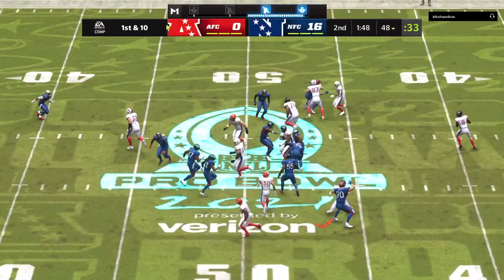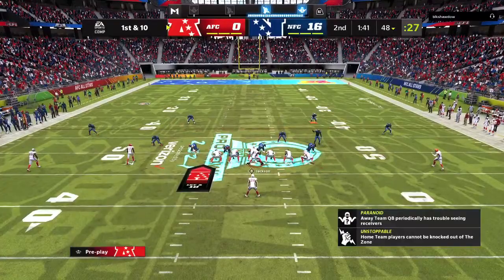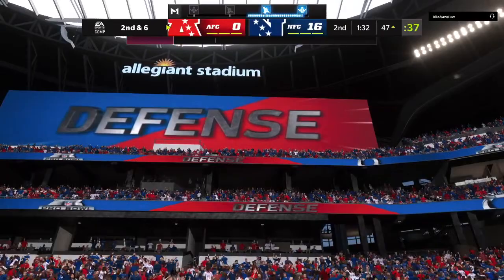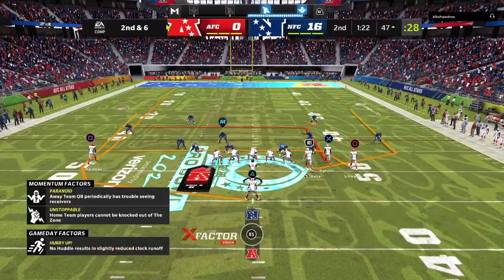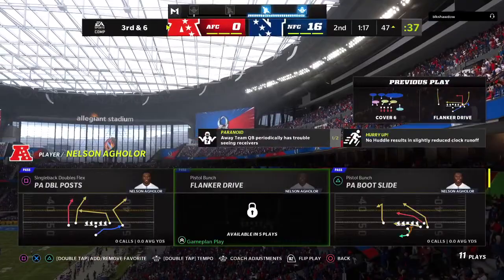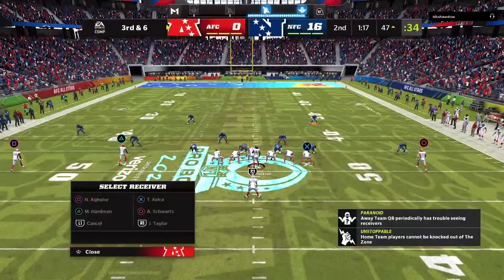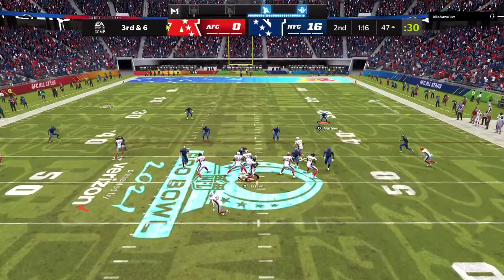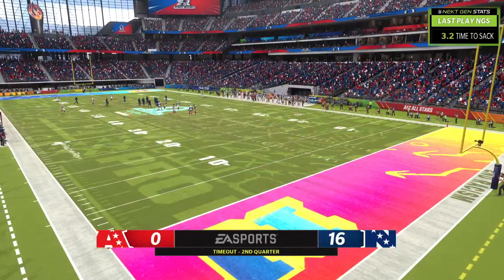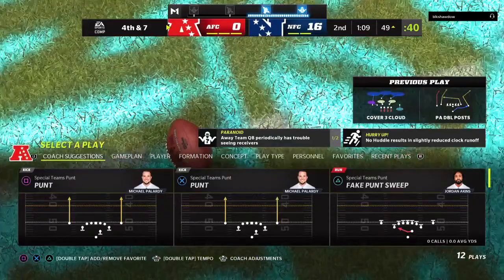First and ten, this offense finding its legs now. A give for Taylor running right side, he'll get it down to the 47 — pickup of four, brings up second down. From the gun, it's Jackson — that falls to the ground incomplete, a nice job of bodying him up defensively, brings up third down. Here's Jackson on third and six, and Jackson cannot get away and goes down. Aaron Donald picks up his second sack of the afternoon. The NFC going to call the first of their three timeouts.